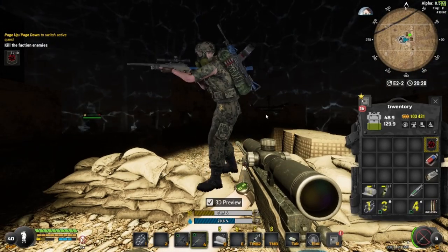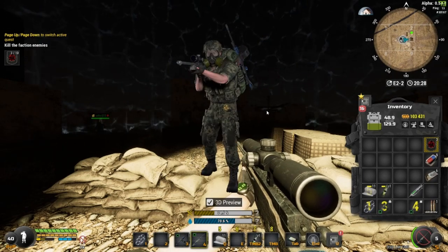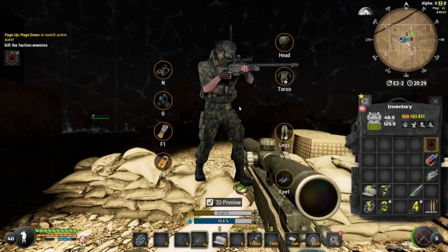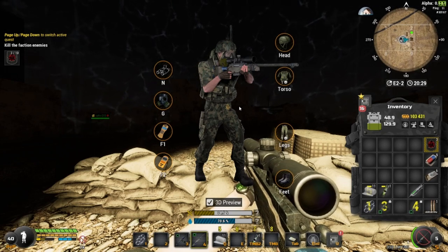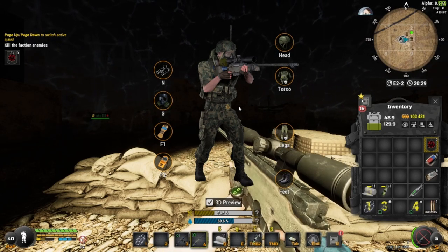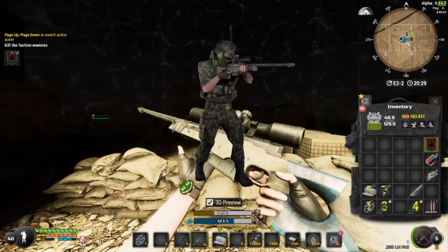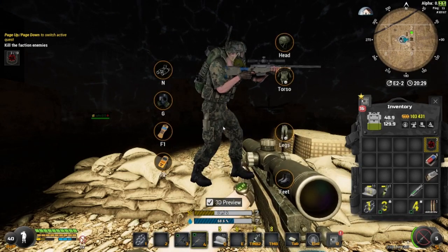The Miner L96: shotgun for close range, L96 for mid to long range. Because of the new parts, the L96 isn't as good if you're not on a Hunter, but it still works — it's still viable, and I'm going to show you that now. I think this is the main build for most Miners. I know a friend who uses a 10 Strength build — I might try that eventually, but right now I'm really enjoying the L96. We're going to get into some gameplay and PvP, and then we'll call it there.